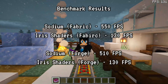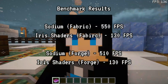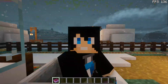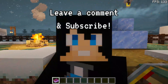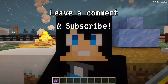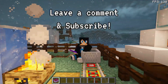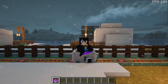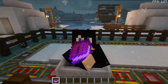Hopefully you've enjoyed this video and found this Sodium and Iris on Fabric versus Sodium and Iris on Forge comparison on version 1.18.2 interesting. If you've done similar comparisons on your own systems, leave a comment below with your results. If you have any questions about using Sodium and Iris shaders on Fabric or Forge, leave a comment and I'll do my best to help. Please subscribe to the channel to help it grow - see you guys next time, thank you for watching.